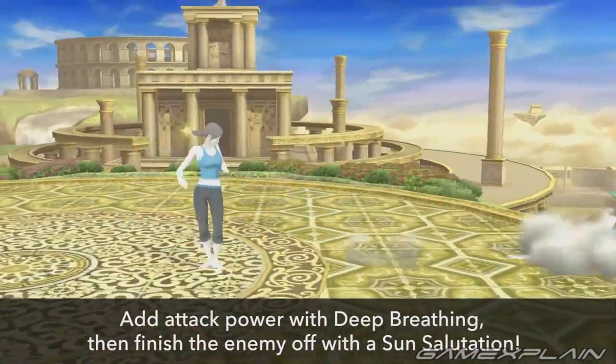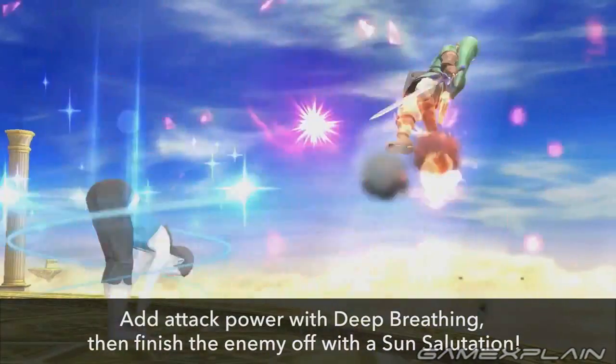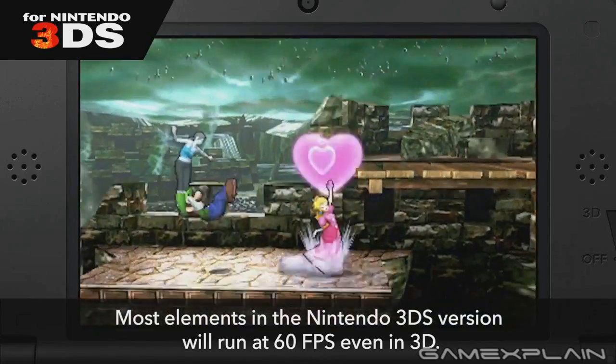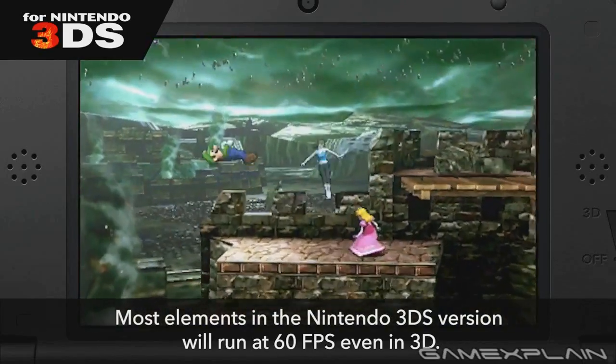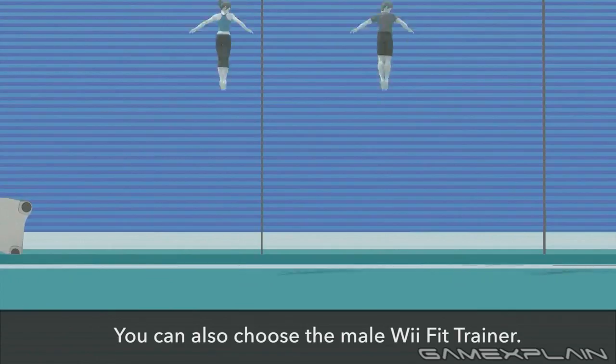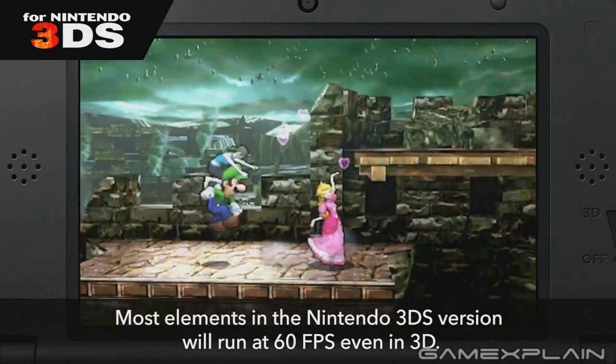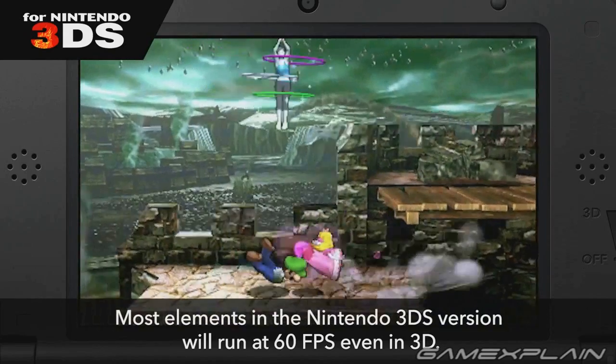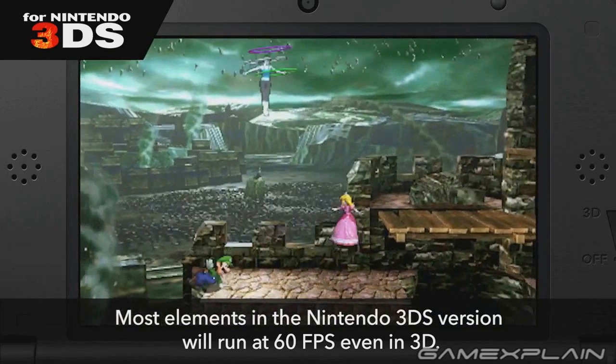What does make it unique is how it can be further powered by using Deep Breathing beforehand. And though the Wii Fit Trainer's up special was not highlighted in the Direct, it was seen being used multiple times. The move uses hula hoops to lift her upwards and looks to have some horizontal movement to it.